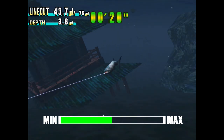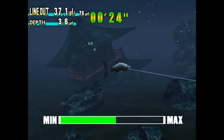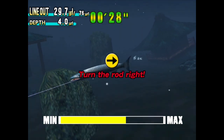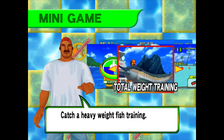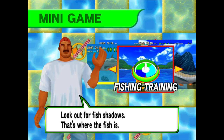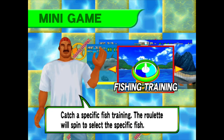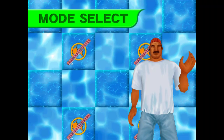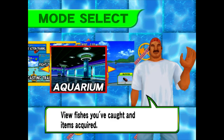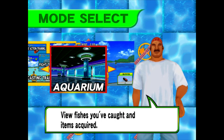I see - it goes through all the fish. I'm going to exit that because we know what to do. You've got lure action training, casting training - catch a specific fish, look out for the fish shadows. The roulette will spin to select. It's a matter of spotting fish. I actually wish they did what they did in Sega Bass Fishing where you can go through the varying courses and try to get a competition mode.